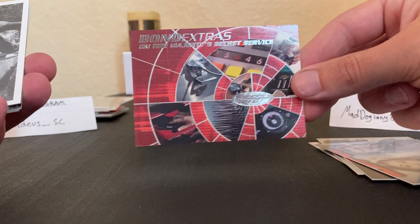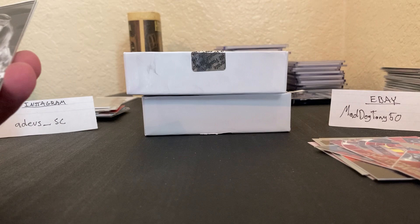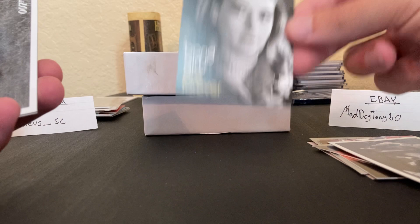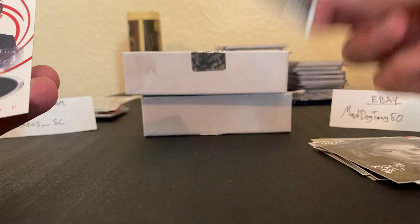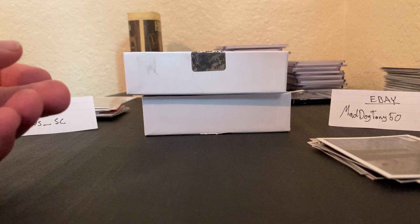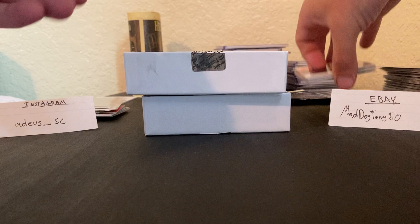We've got a Bond Extras card from 'On Her Majesty's Secret Service' — pretty cool. There's a black and white Sean Connery card from 'From Russia with Love', a Bond Girls Are Forever card featuring Karen Dore as Helga Brandt, another black and white picture card from 'Goldfinger', and we end with a Sean Connery trading card — the game ended December 31st, 2002, so we missed that one.